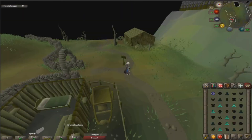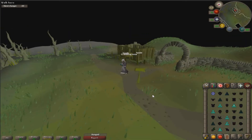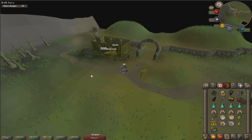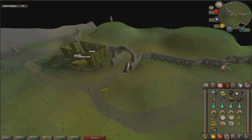That is going to conclude episode 3 of Road to All Barrows Items. We've got three pieces so far — got this helm, got this platebody, and Dharok's platebody. So let's see if we can continue this in the next episode and kill out more chests. Hope you enjoyed this one and we'll see you next time. Peace.